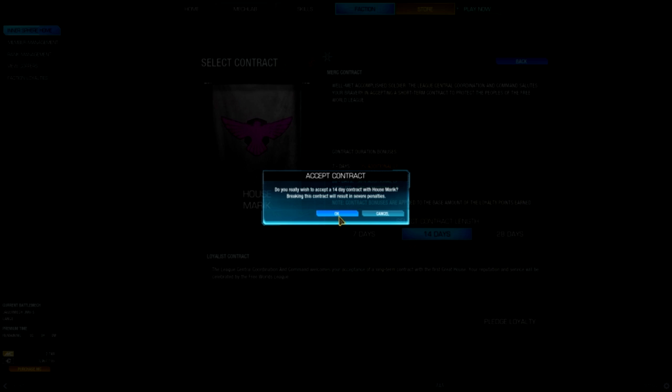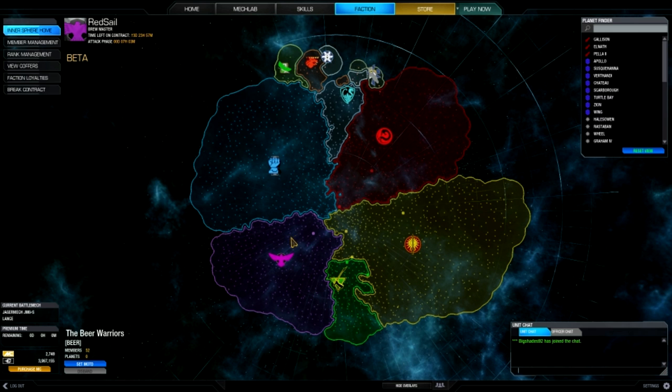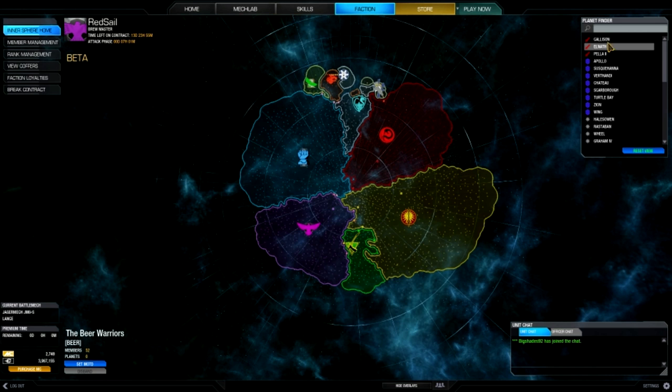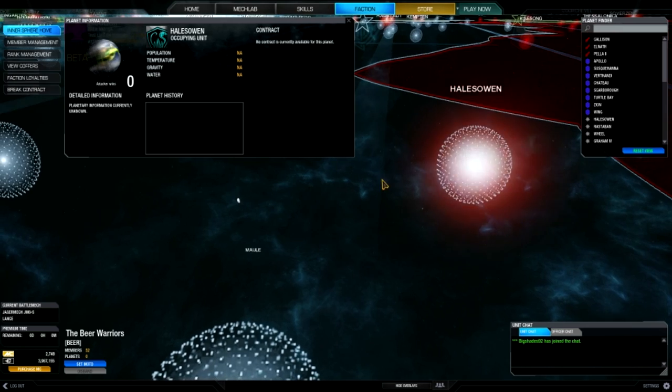This means you'll be fighting alongside other players of your faction. This is the Inner Sphere. Each faction has different border planets that are currently under conflict. You'll be fighting in these conflict planets for sea bills, loyalty points, and to increase our borders. On the right hand side, there's a panel that allows you to quickly select planets that you can attack with the red sword or defend with the purple shield. The rest are simply planets that are neutral.